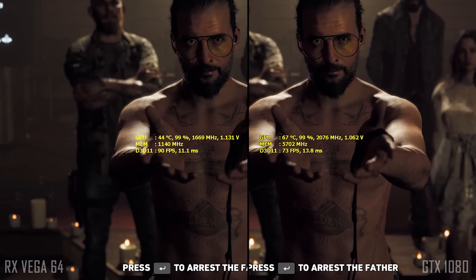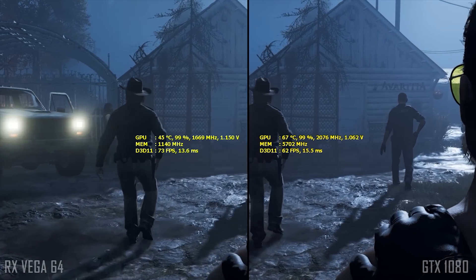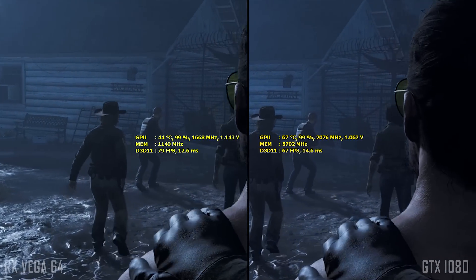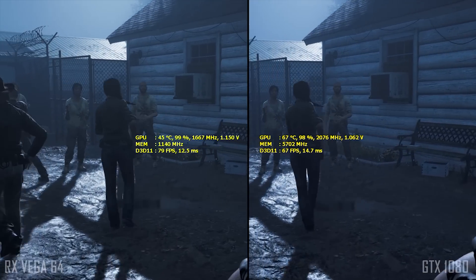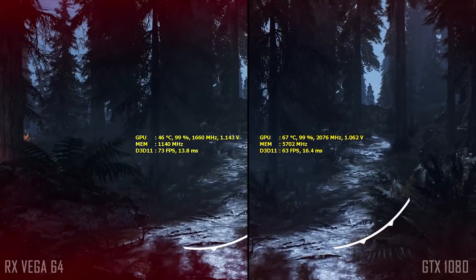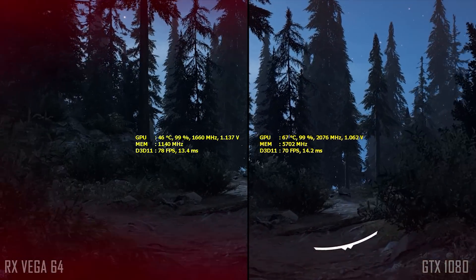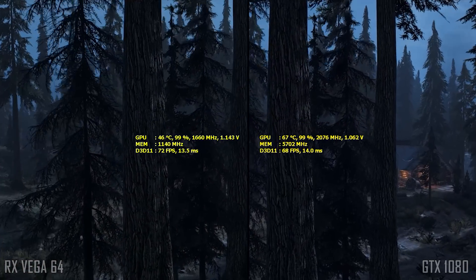This is an overclocked cards test, so don't look for stock stuff here. I want to see if the RX Vega 64 is indeed faster than a 1080, so I had to drain these cards of all their available performance. I'm overclocking the 1080 to 2090MHz core and 11400MHz effective VRAM clock, and the Vega 64 to around 1660MHz core and 1140MHz HBM2 clock. All tests have been performed at 3440x1440 ultrawide resolution, so CPU bottlenecking is almost non-existent. I'm running driver version 391.35 on the GeForce and 18.3.4 on the Radeon.